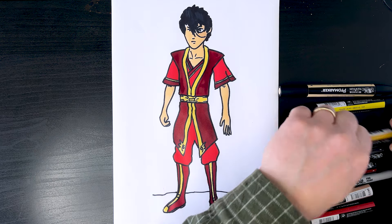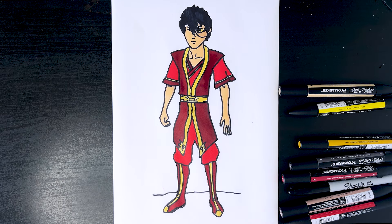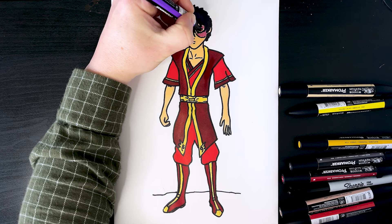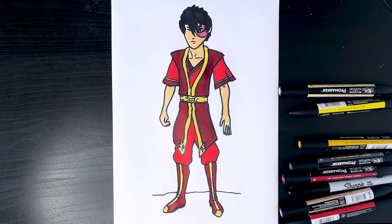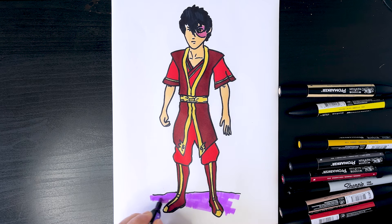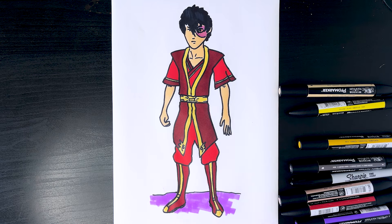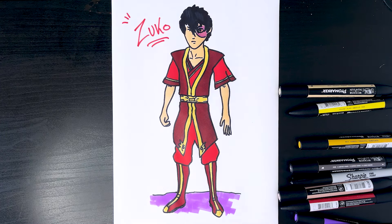Just going to go get the yellow again and fill in where his eye is. Then get a little purpley color just in here and where the eye area is — fill that in. Then maybe use that color at the bottom here where the terrain is too. Let's get that crimson out again, and I think that is probably it. So there we go — that is Zuko from Avatar on ArtDraw.